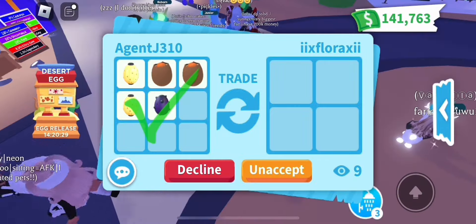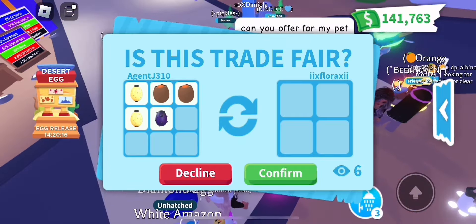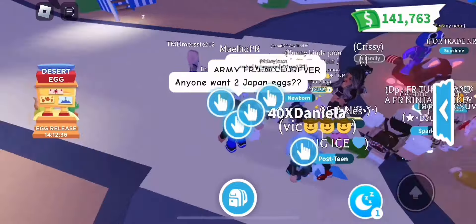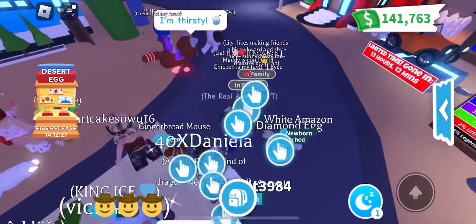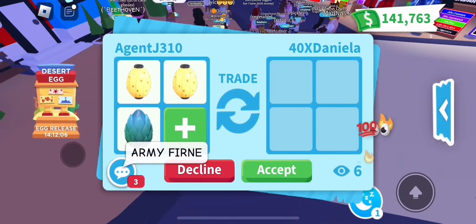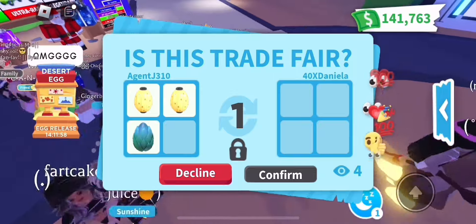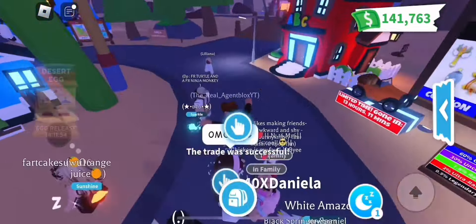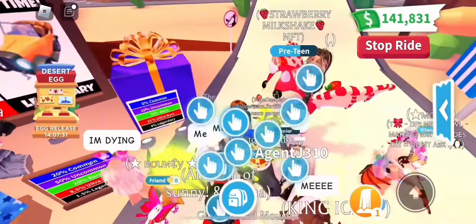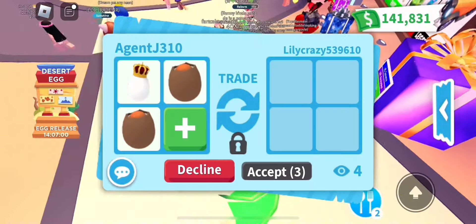Now we're moving on to the fun part of the video - I'm starting to give stuff away. She's part of the Agent Army so I'm giving her a danger egg, two Japan eggs, and two cracked eggs. I'm also going to be giving away a high-tier legendary pet to one lucky fan. To be a part of this, follow me on Roblox, ring the bell for notifications on YouTube, and make sure my joins are on - Thursday, Friday, Saturday, and Sunday for the next couple of weeks.